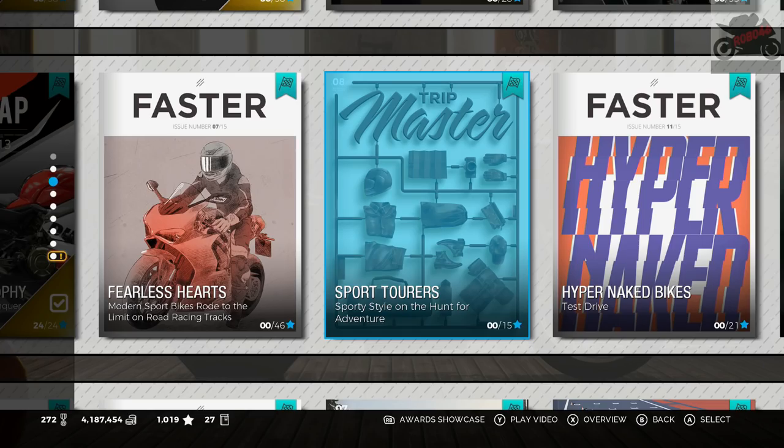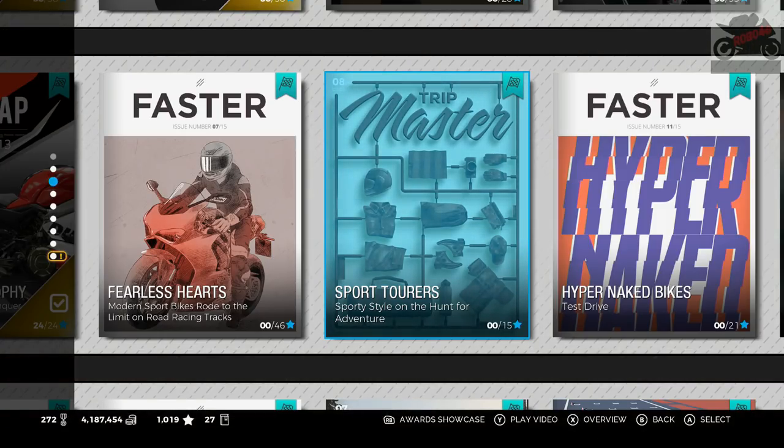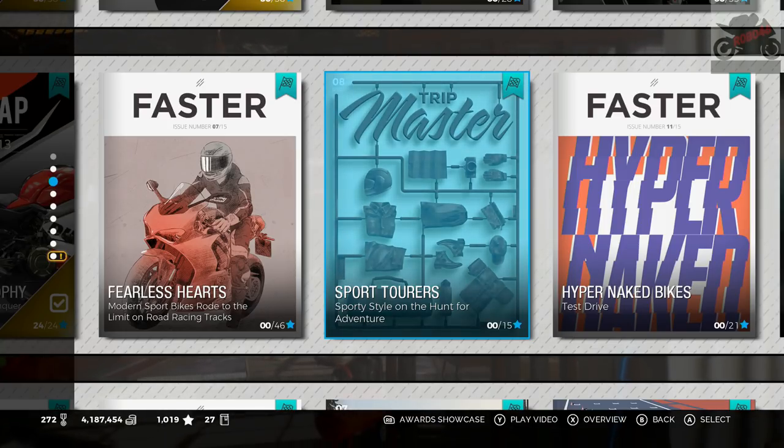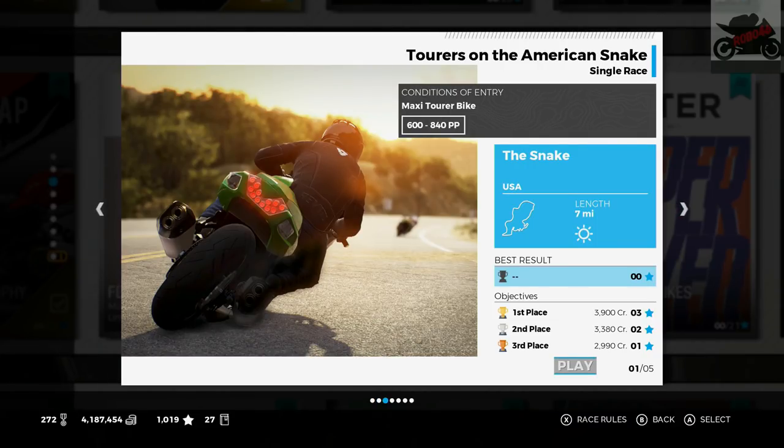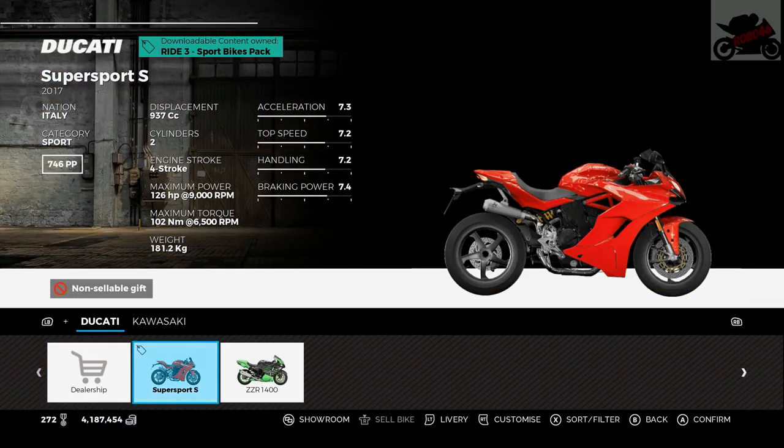Hi guys, Roadway46 here, welcome back to Ride 3 on the Xbox One X. Let's continue with Career Mode — today's category we're going for is Sport Tourers. We haven't attempted any races in this category yet, so we've got 5 to do. The first one is at the Snake and I've bought a new bike: we're going to be using the Kawasaki ZZR 1400.